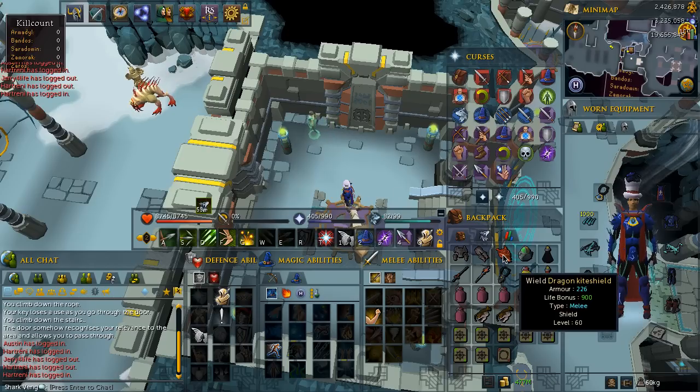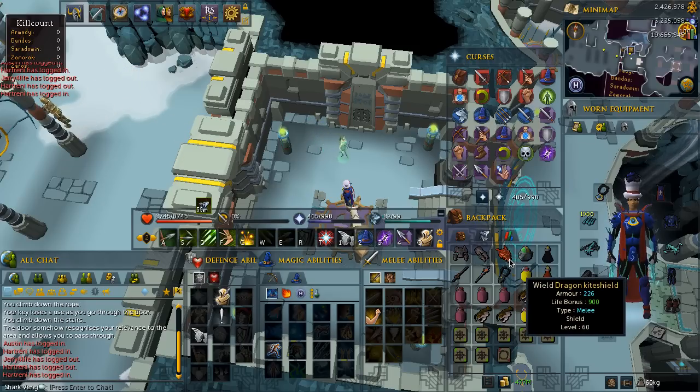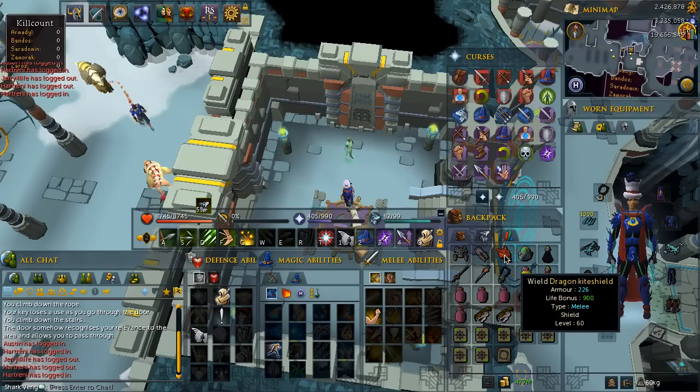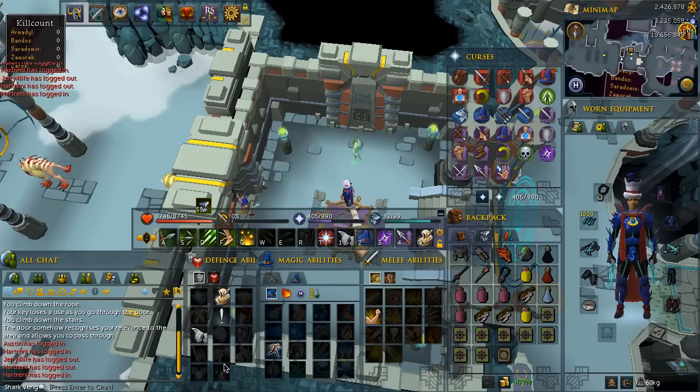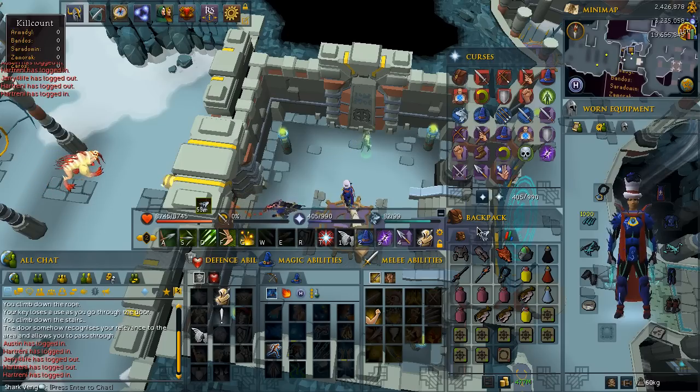I also have a Dragonkite Shield in my inventory. Any shield will do — I use the Dragonkite Shield because I got it as a drop myself. It doesn't need to be a good shield because I only use it for Resonance, the healing ability, and to activate ultimate abilities such as Barricade and Immortality. The level of the shield doesn't really matter, but you can upgrade it to an Elysian or a level 90 Kite Shield if you want to.